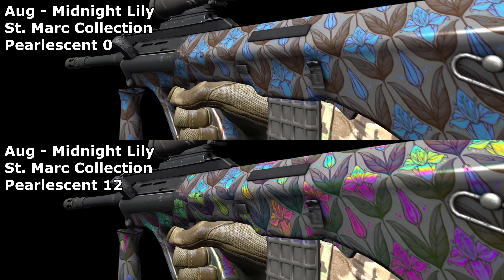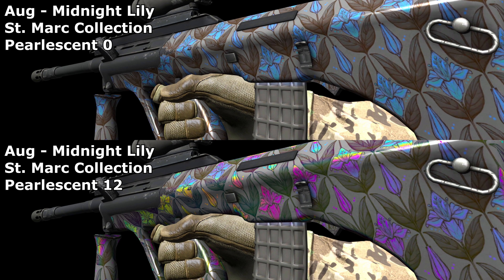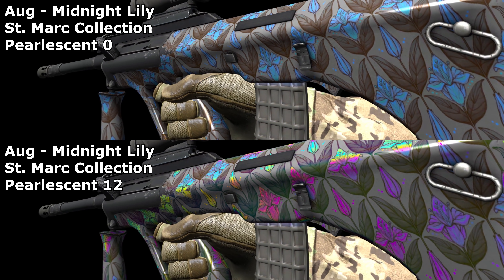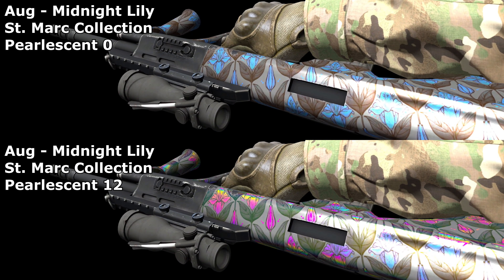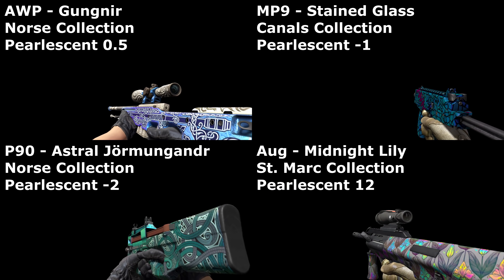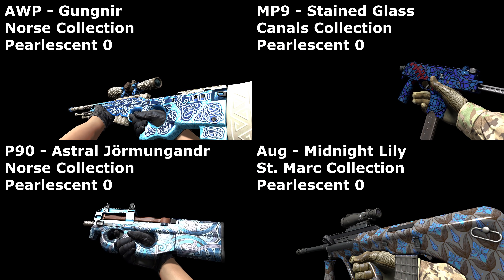And most ambitiously, the AUG has the highest value of them all, with a value of 12 — out of 100. And you can already see the effect changing the flowers from being all blue to being all colours at the same time. It no longer really matters what colour the flowers were originally. This effect will either be great for people who are indecisive about their colour choices, or it will make the job even harder.